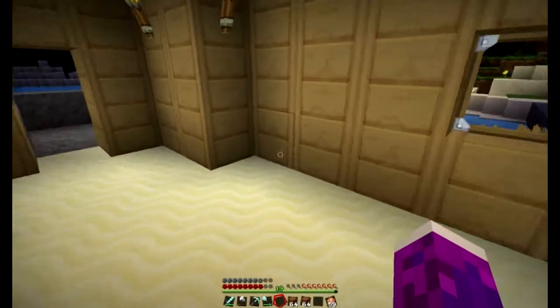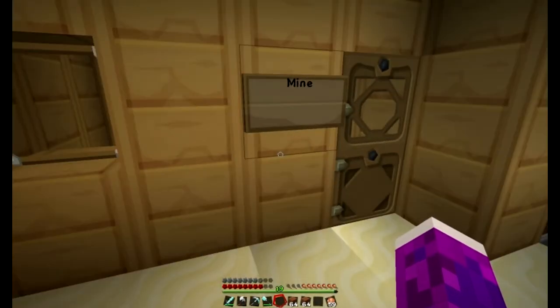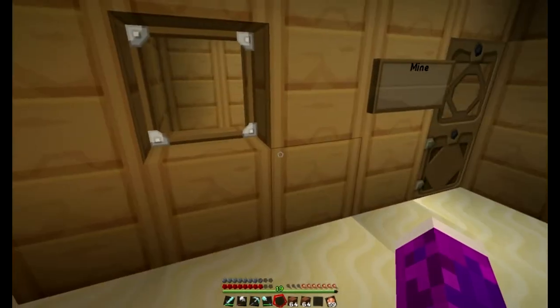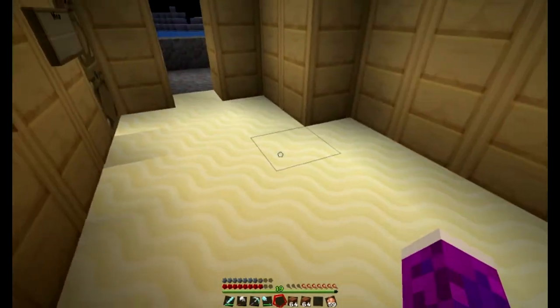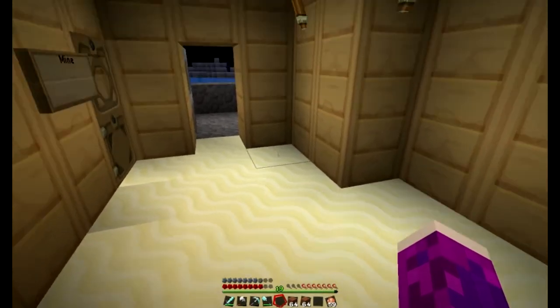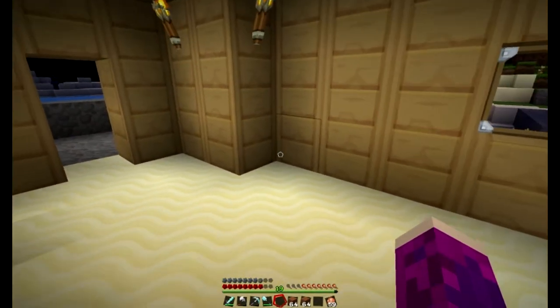Crafting table under stairs — right, and what I'm going to do is show you how to make this look a little bit like a living room if I can. I'm going to put a sofa, a table — that'll be about it for now. I might put a lampshade or something like that up.